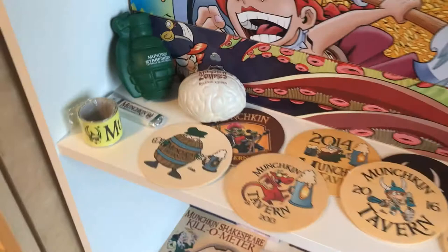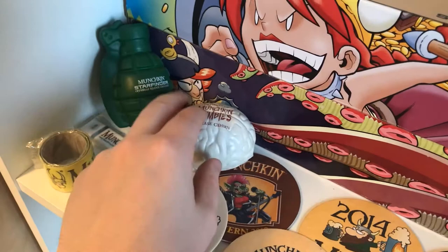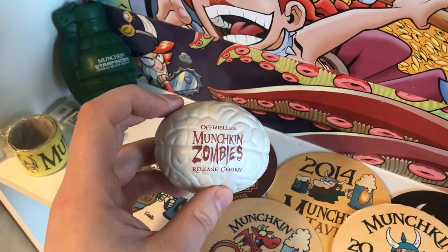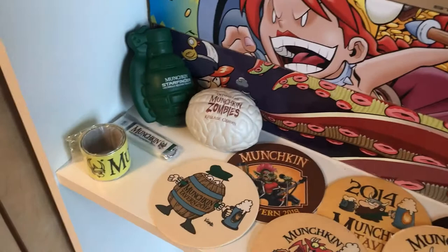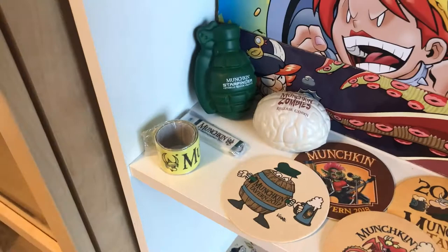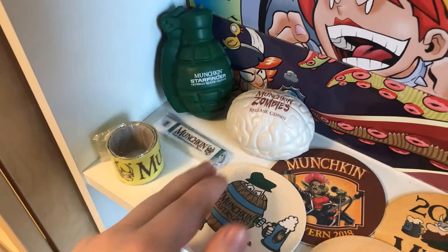Here we have some play mats. As I already told you, those are items from Munchkin tournaments. This one is Munchkin Zombies Release Gehirn, and it was a prize for winning Munchkin Zombies tournaments in Germany when Munchkin Zombies came out. And this is the Munchkin Pathfinder/Starfinder grenade, which was the prize for winning a tournament when Munchkin Starfinder came out in Germany.